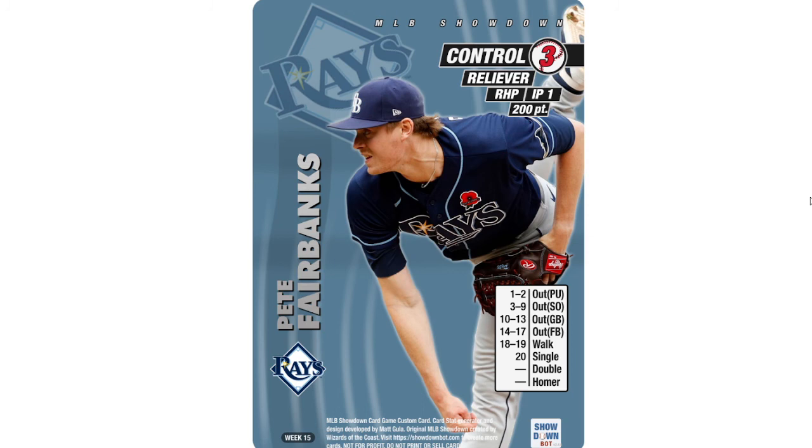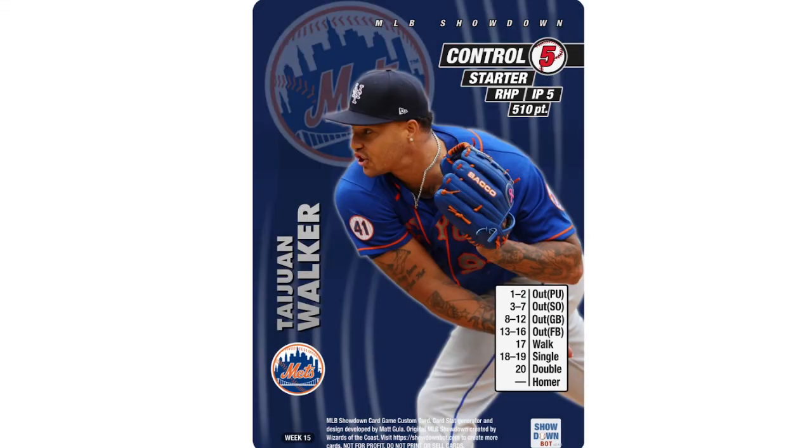Pete Fairbanks comes in for a little reliever action — a 200-point tier-three reliever with no doubles but only one single, which is actually pretty good. I don't know if I'd pick him up at 200 points for a tier-three, but he had two saves, two strikeouts, two innings, no runs this week. He's got a 3.81 ERA, 1.3 WHIP for the year. A lot of people using the 0-1 stats probably think this is valuable, but I'm still not sure.